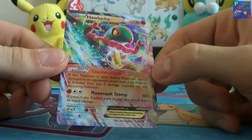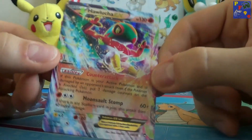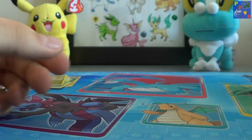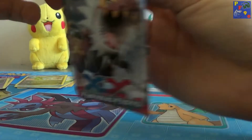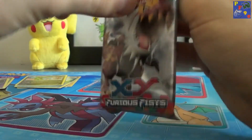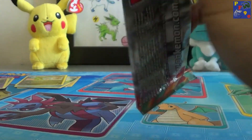Nice, there is a Holucha EX. I didn't bring any sleeves. Nice. So there's the Holucha EX — that's a great pull.